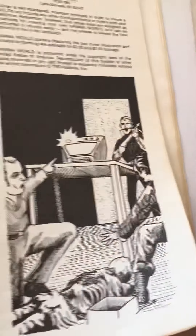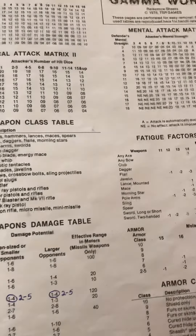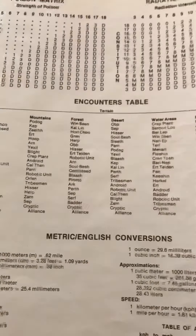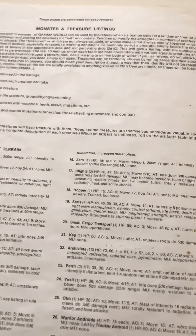There are experience points and an example of play. In the back, like many TSR books, you have charts from the book to help you look things up, and there's some random treasure.